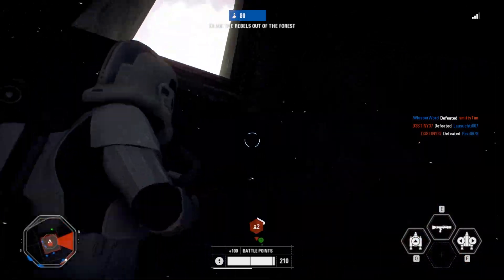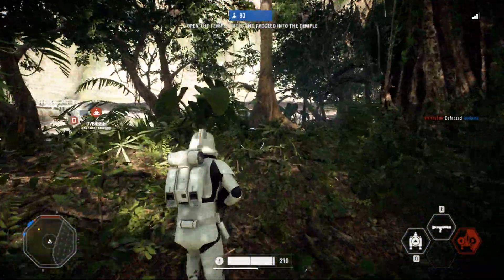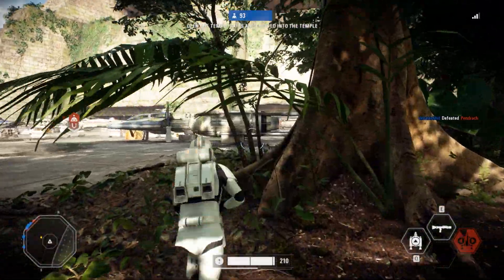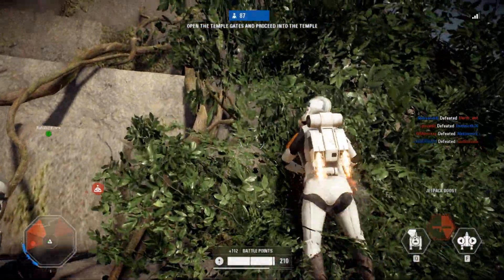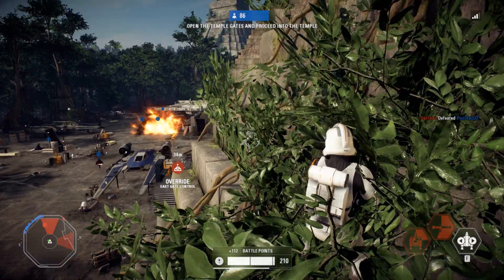Now in the last point there aren't that many hidden spots, but what we managed to find is that you can climb up the pyramid staircase slightly. You can get quite high on there and get a height advantage on people and get the high ground. Other than that, there aren't that many hidden spots in the later stages.